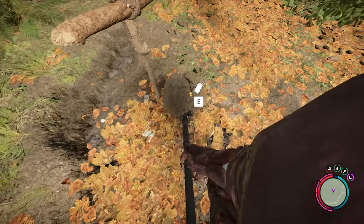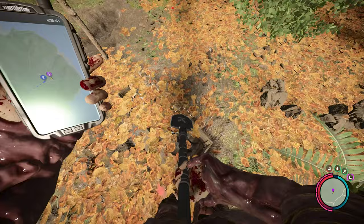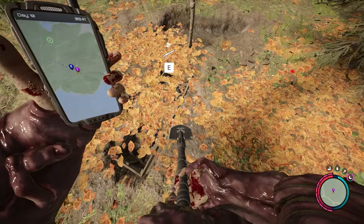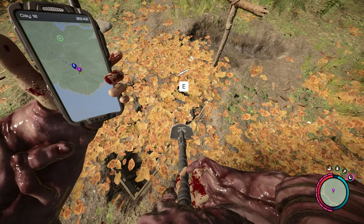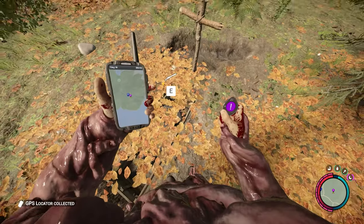The GPS locator and shotgun are both buried in a shallow grave marked by a wooden cross. Use the shovel to dig it up and make sure you are digging in the right area. In my game, the coffin containing the shotgun was beneath the autumn leaves.